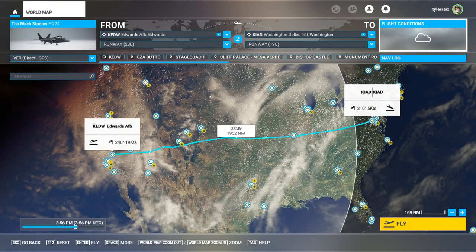Hello everyone and welcome back to Microsoft Flight Simulator 2020 where the TopMock Studios F-22A recently got an update. It is in version 1.1.8 now with some improvements, and I am taking the opportunity of this update to do a range test again, because on my previous range test video people said in the comments that they got different results and I would like to verify that.